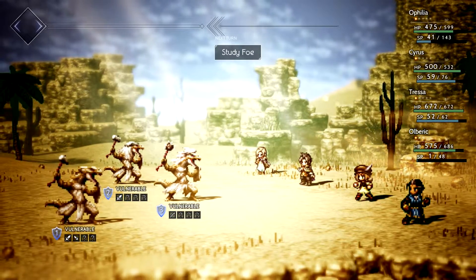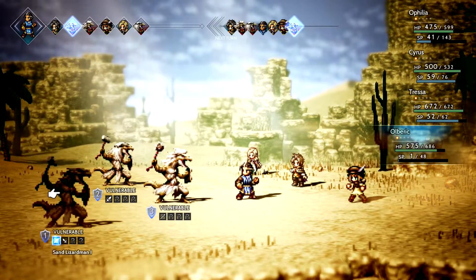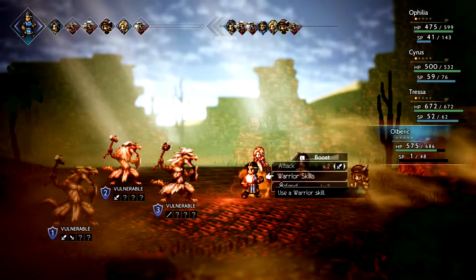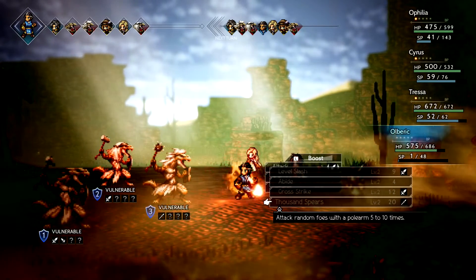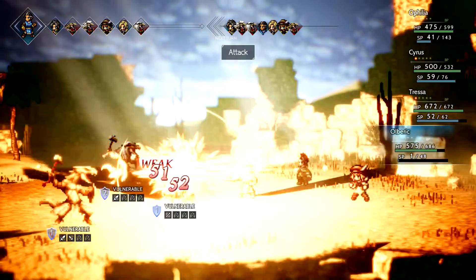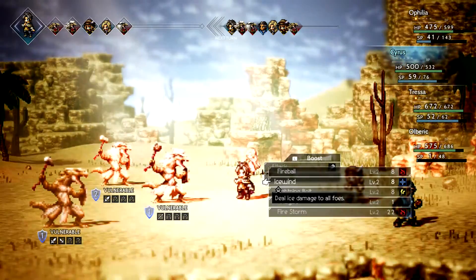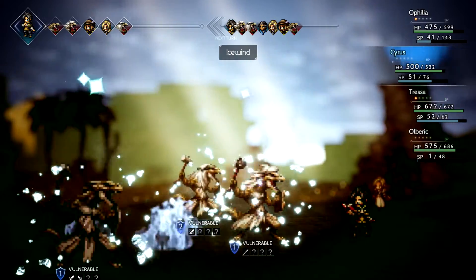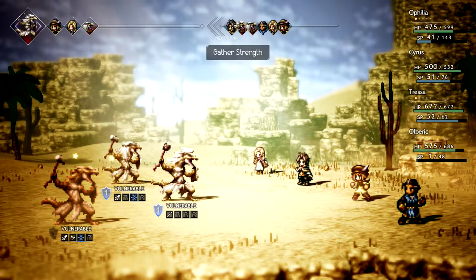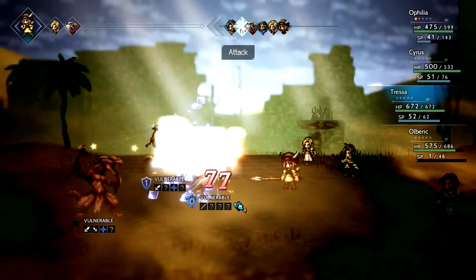So we run into some more lizard men here. Let's see, is that a level two? Oh that's a level three. Level one, level two, level three — I kind of see the difference between them. He only has one SP so let's hit him with the lance — the level three guy. Let's see, are they weak to ice in the desert?